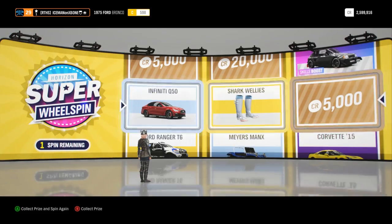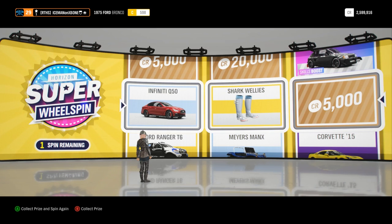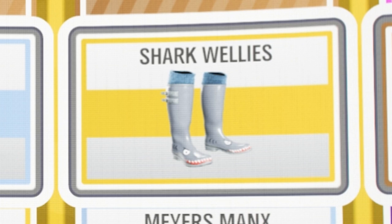Alright, I'll take that. Infinity Q50 is what we're going to be building for a drift car today. We got the shark wellies though.